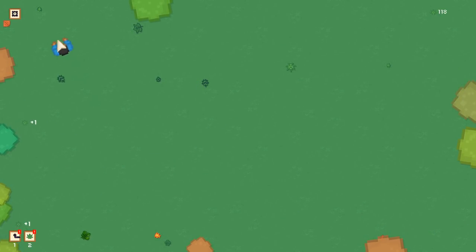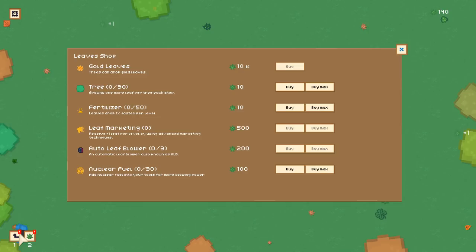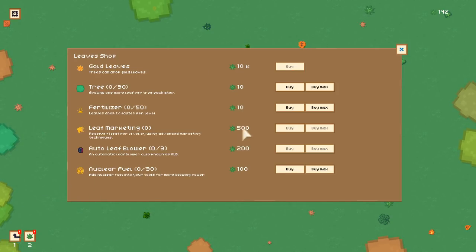So far it's pretty simple, pretty docile if you will — just move the mouse around and push the leaves away. There's a four-leaf clover, and oh, there's a leaf shop. I can buy a rake. It says it spawns one or more leaf per tree each step, and drops one percent faster per level.